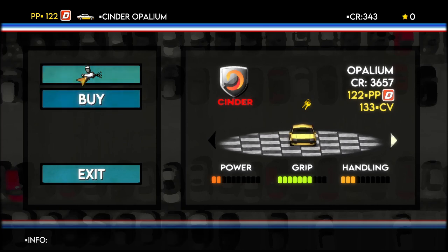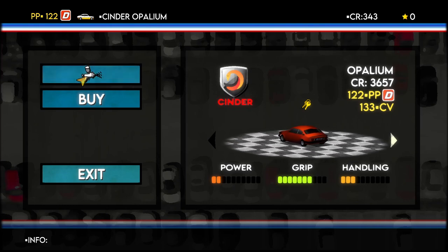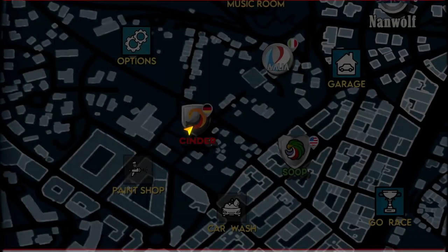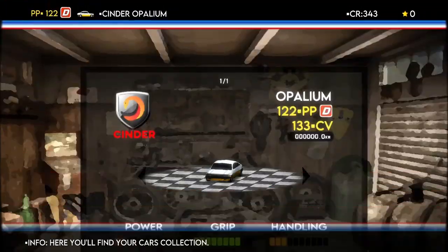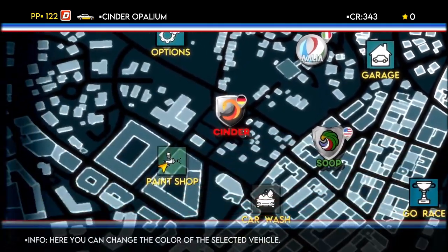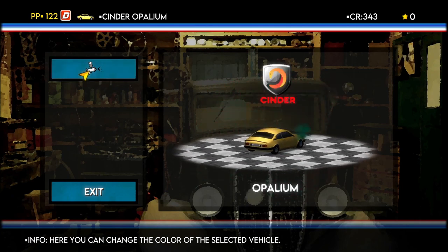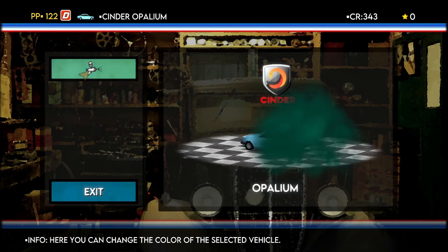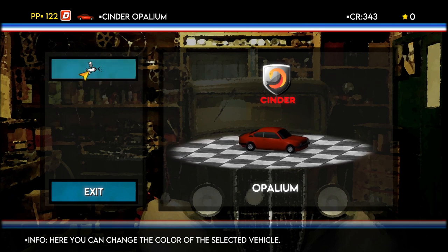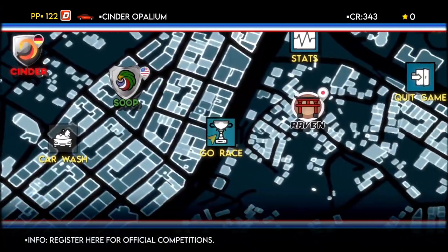How much is it to paint it? Oh, nice orange. It's almost a red — you paint things red, it goes faster, everybody knows that. So let us exit now. We bought that as far as I'm aware; let's go to the garage. That didn't paint it. Let us go out of there and go to the paint shop. I want it orange. Opalium — it's called an opalium, because it's based on an Opal. I like this colour. Exit. The Cinder Opalium. Now let us go race.